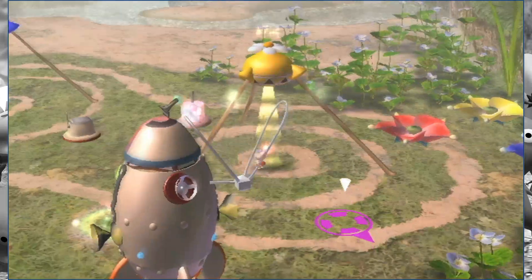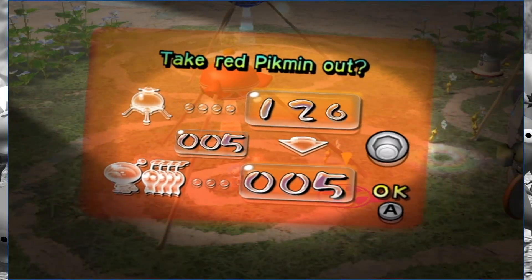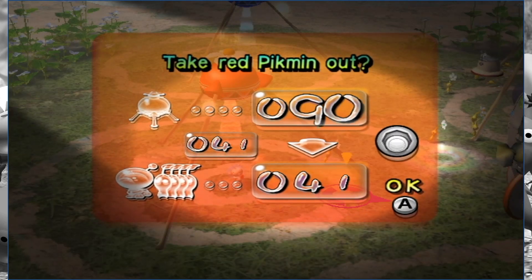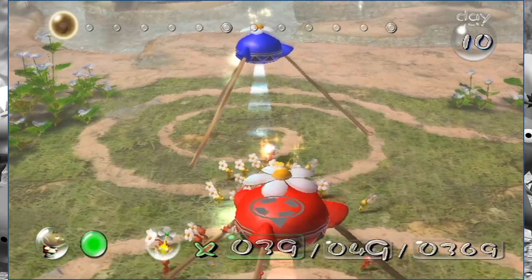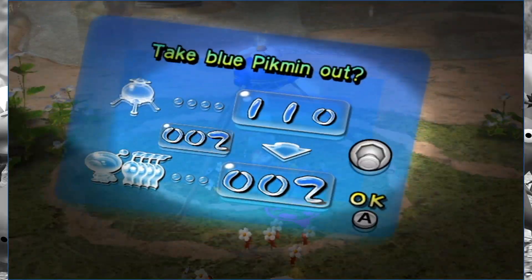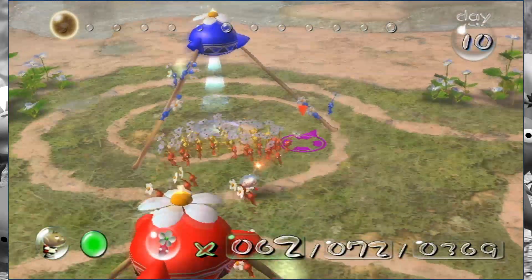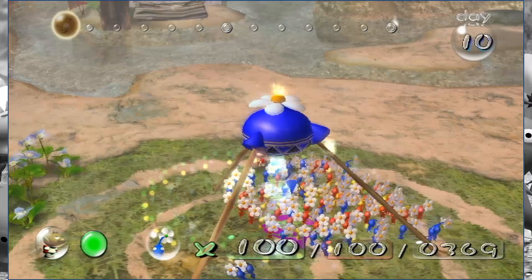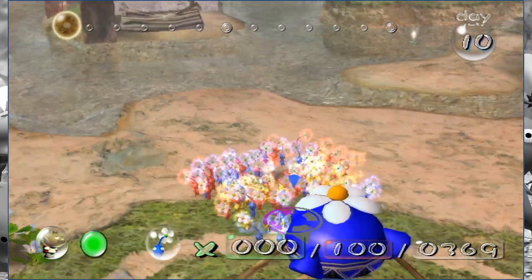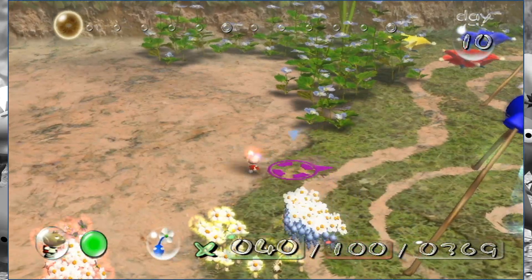We are in the final trial where the last ship part is waiting for us. But of course, it's not going to be that easy to get to. We have a bit of a puzzle-solving road ahead of us where we need to have all three of our Pikmin types work together. We've got water we need to go through, bomb rocks we need to wield, and fire that we need to pass.